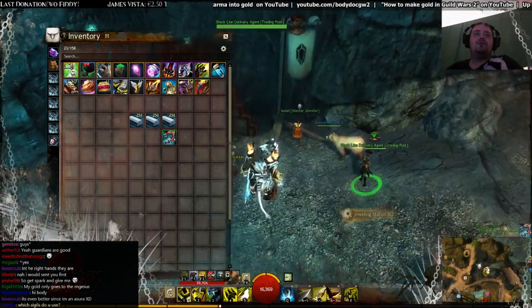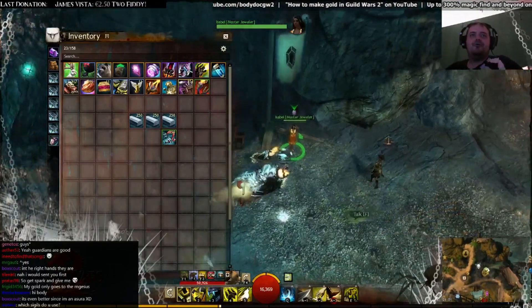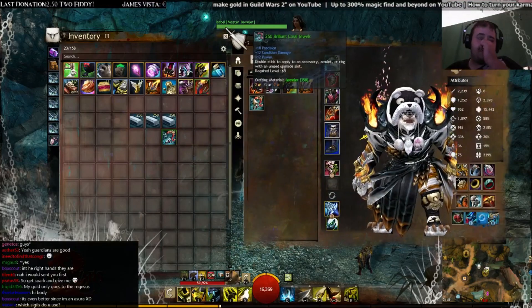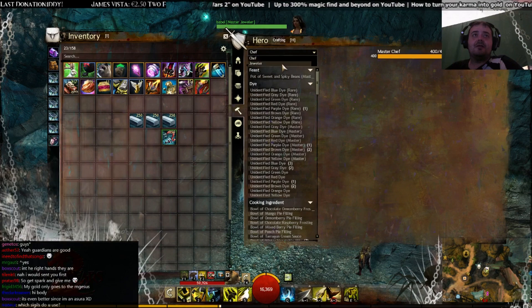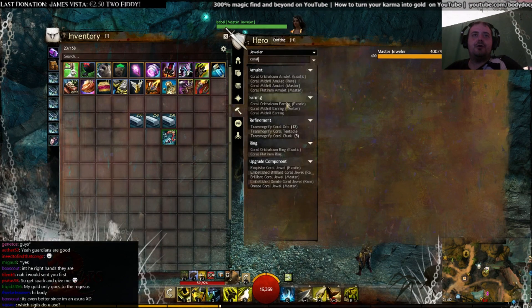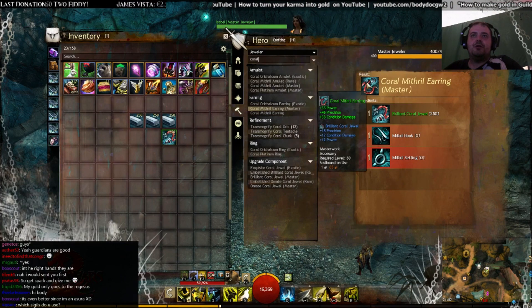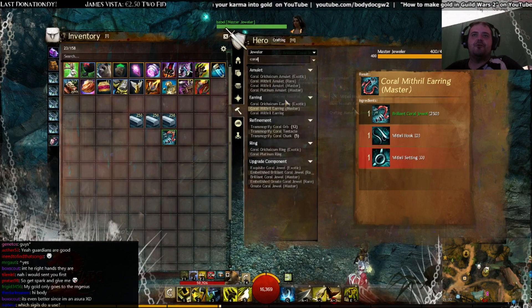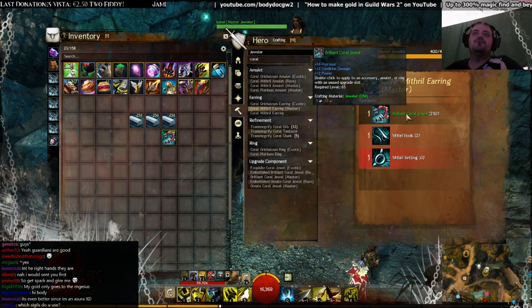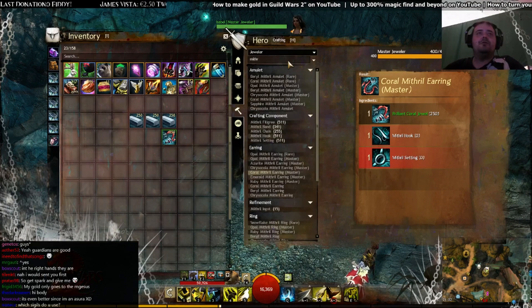I'm going to show you what we are going to do to increase our magic find. You need jewel crafting level 375, I think — or 25, I'm not sure. We're going to use Coral and make some master earrings. For those you need a mithril hook, a mithril setting, and those jewels.